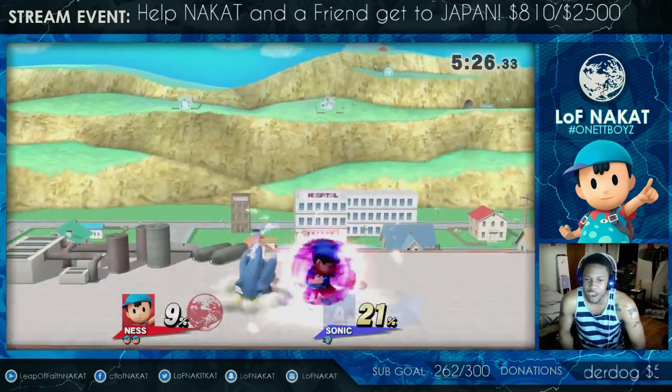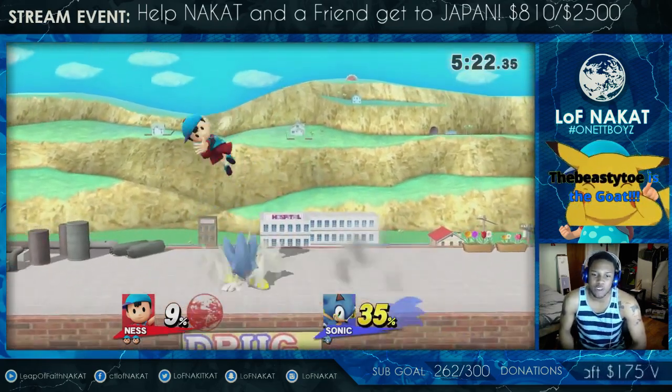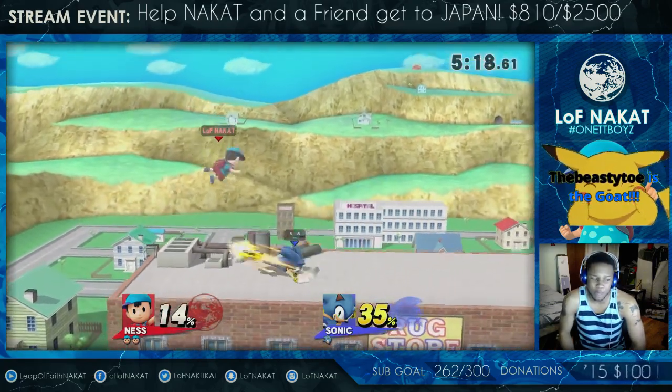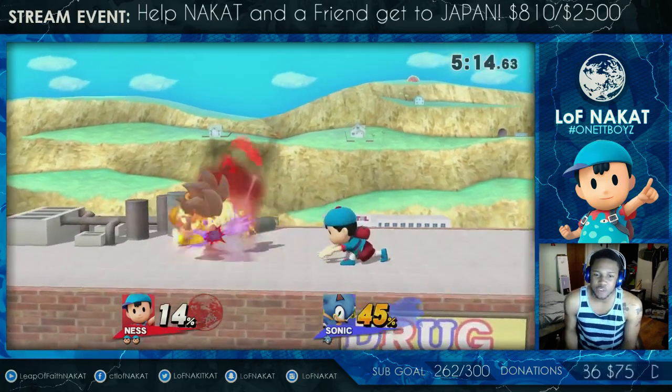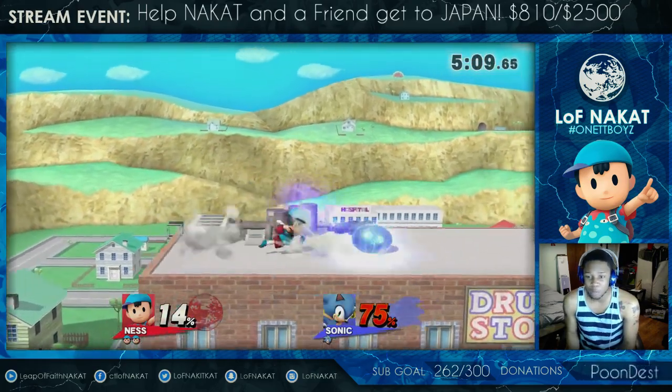Some characters can actually knock Sonic out of his spin dash with their nair, such as Fox. A fast-fall nair from above will hit Sonic out of his spin dash, and it'll stop him if he tries to jump with the spin dash. So respect spin dash if your character does not have the options to beat it out, because the move does have a lot of priority and does a ton of percent.